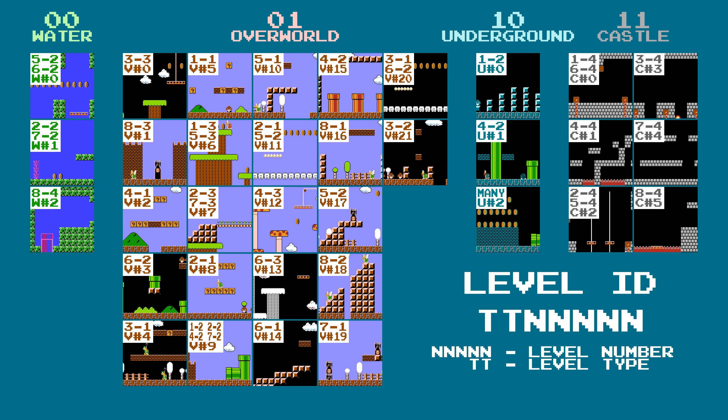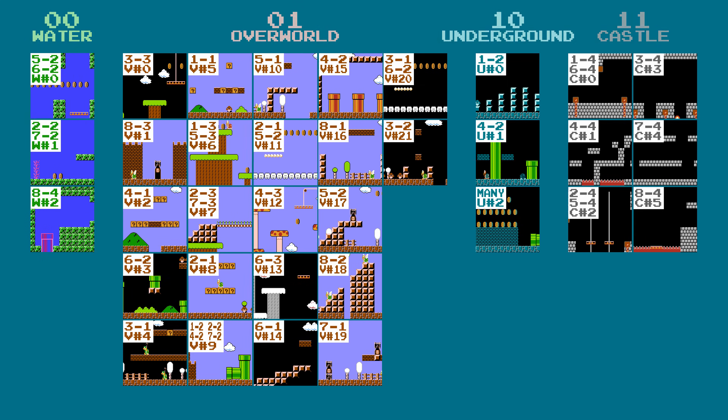This means that the ID of a level can range anywhere from 0 to hex 7F, although most IDs aren't used. We can organize them in a nice table. For water levels, the type bits are 00, so the overall IDs are 0 through 2. For overworld levels, the type bits are 01, so the IDs go from hex 20 to 35. For underground levels, the bits are 10, and the IDs go from hex 40 to 42. And for castle levels, the bits are 11, so the IDs go from hex 60 to 65.